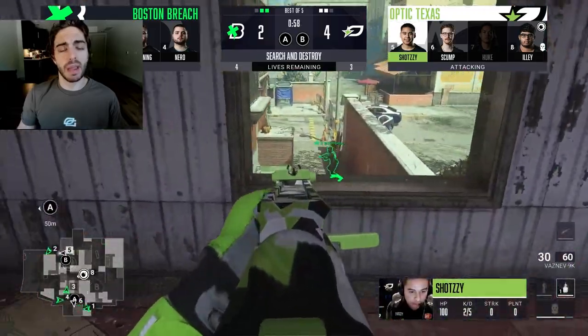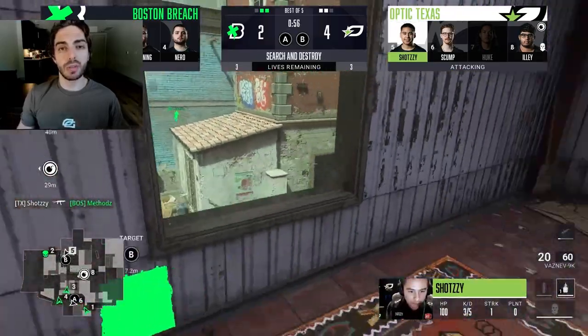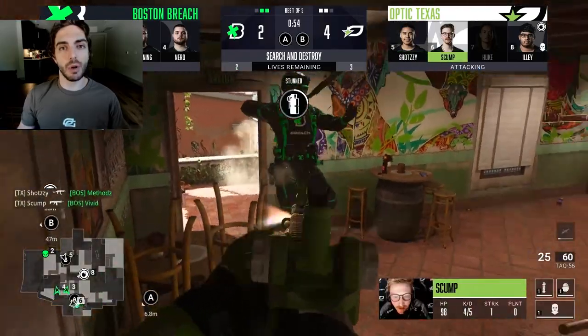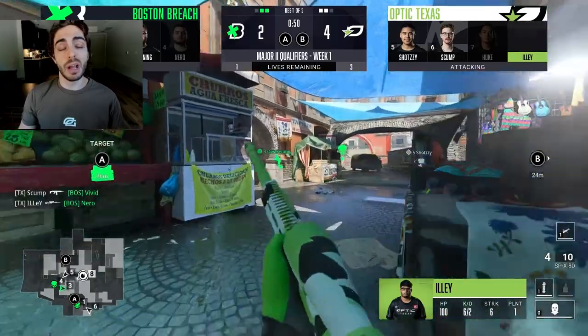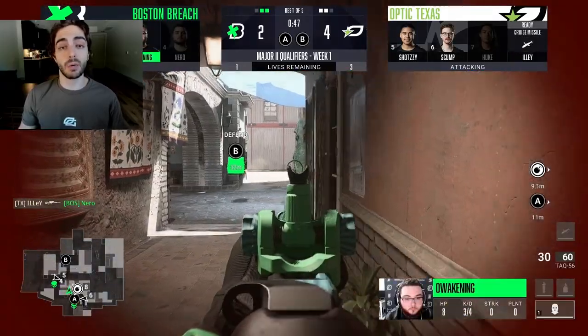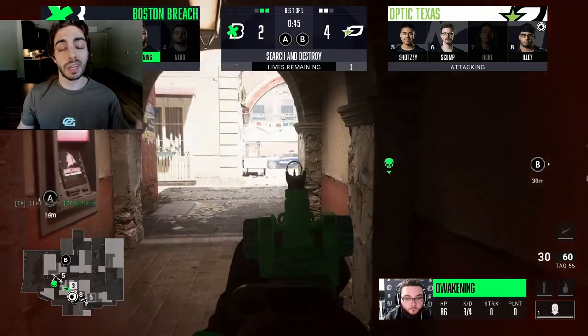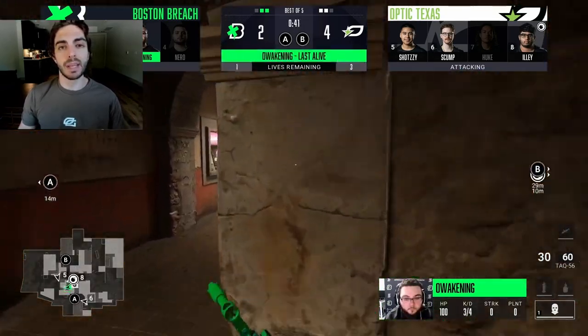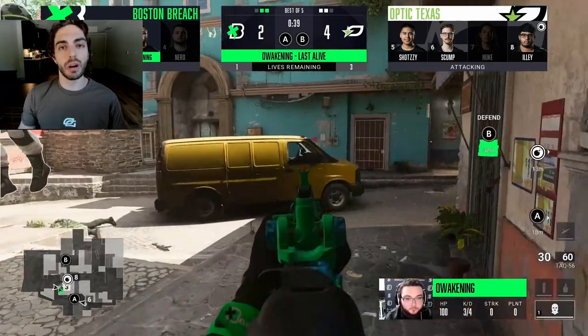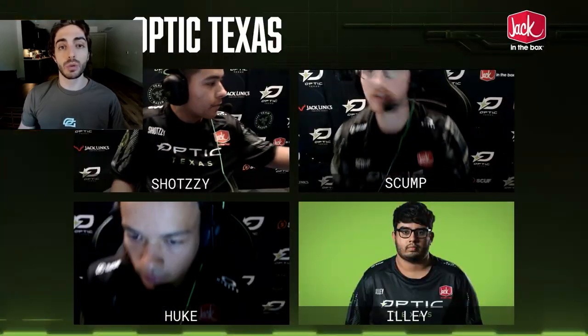I'm not sure if we used it at champs — we may have. But the big thing to note was that the defense would never really know when we were going to be doing this play, so they always had to be on their toes. Plus, Ant is a really good playmaker when he's by himself like that. So even if they did kind of play towards there, he could still find some gaps and direct their attention away while our guys would go and try to work towards the A site.